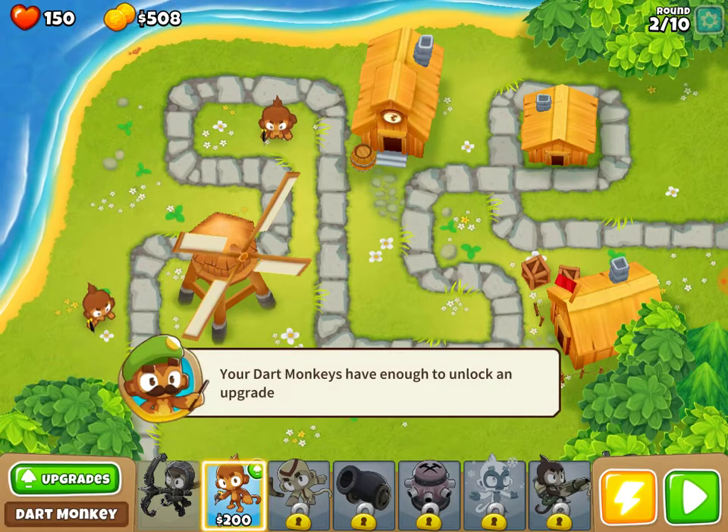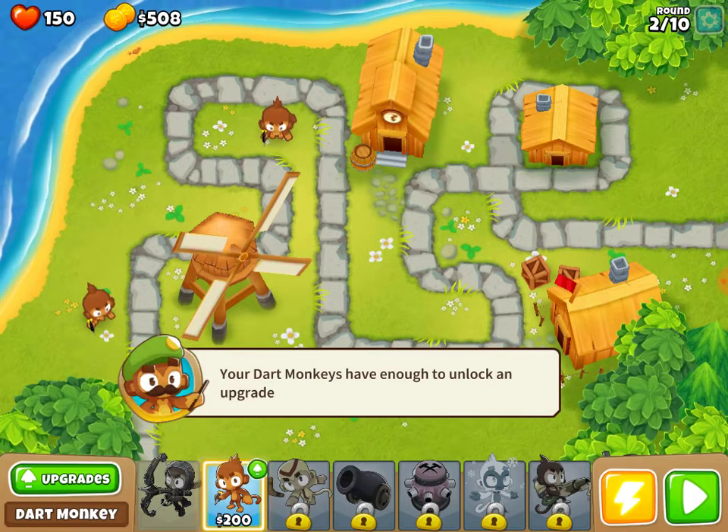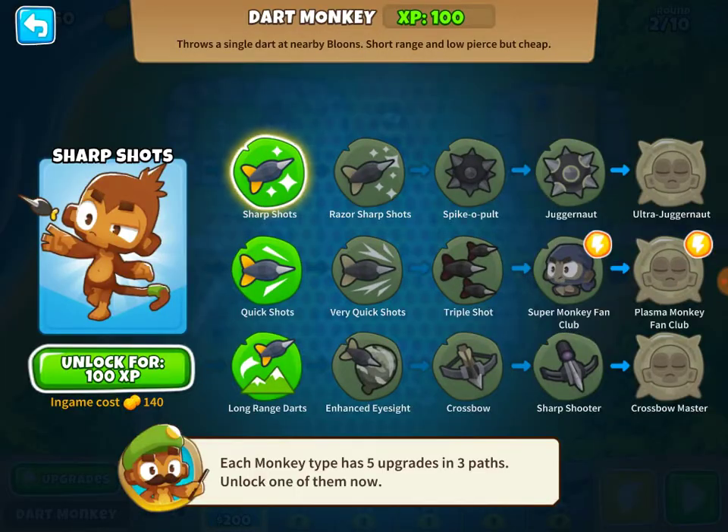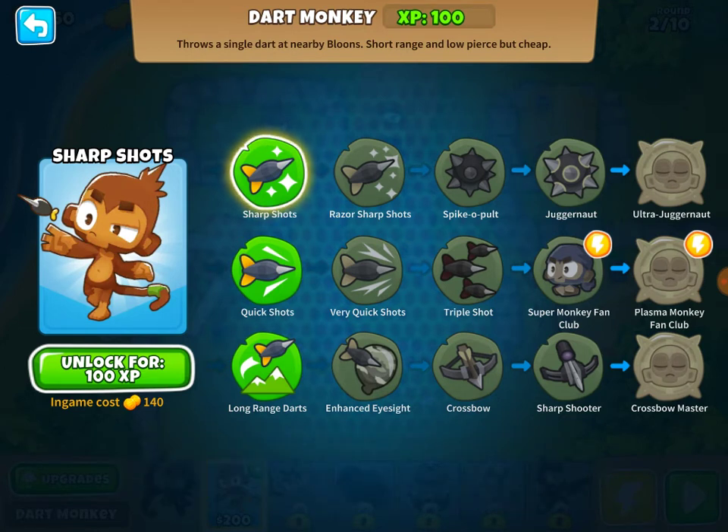Your dart monkeys have enough XP to unlock an upgrade. So let's take our dart monkeys — we can get sharp shots, quick shots, or long-range darts.